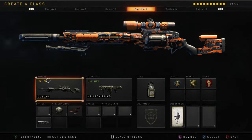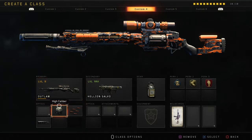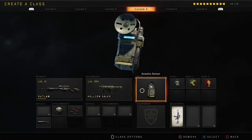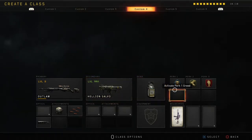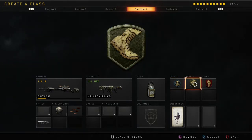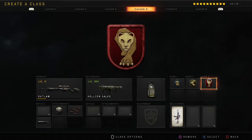For my fourth one I have the Outlaw with high caliber, rapid fire, and a suppressor. I also have the rocket launcher, acoustic sensor, perk one tactical mask, perk two lightweight, perk three is dead silence.